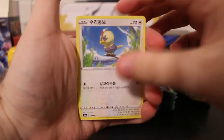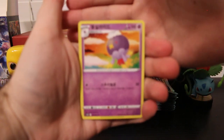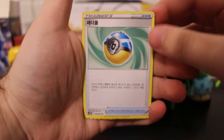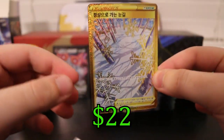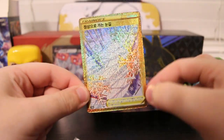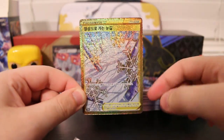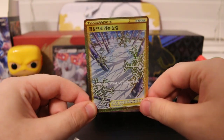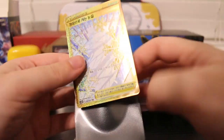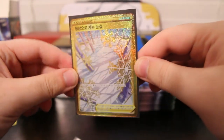Looks like we got something good here. We got our Rufflet, Driftblim, Duwound, a Feather Ball, and a Secret Rare. I think this is Path to the Peak. Look at that — that is a beautiful card. We got a gold Secret Rare card here in the Origin Form Korean booster box. This is super sick. I really like how the gold goes across the snowflakes and stuff like that. That looks so nice, that is so freaking cool.